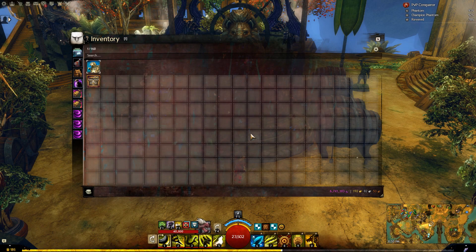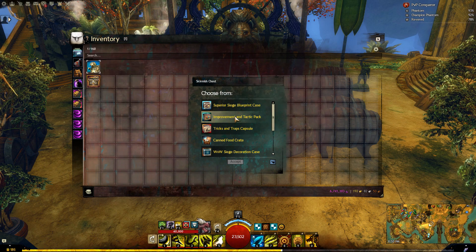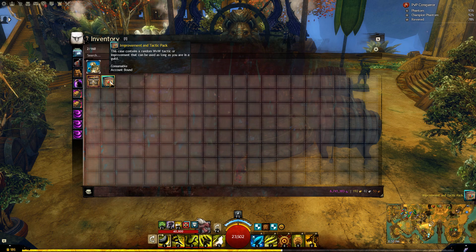Hello and welcome! Today I will be opening 250 improvement and tactic packs. Those are from the skirmish chest. The goal here is to check for how much worth of gold I'm going to get from a full stack.